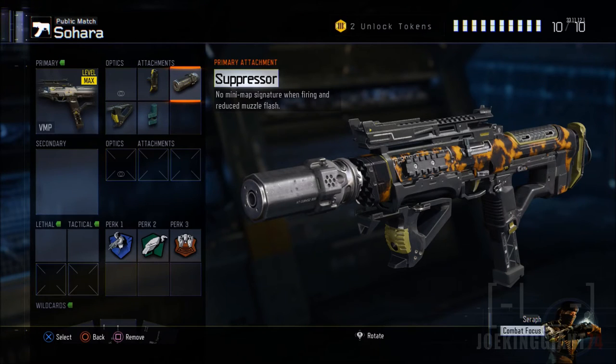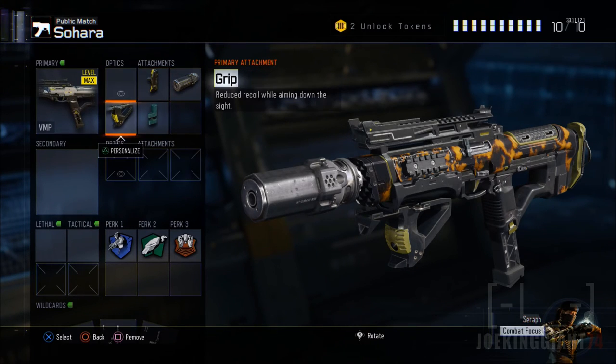The next attachment is the Suppressor. This is the one that keeps you stealthy — without it, this weapon is not stealthy at all. The Suppressor prevents you from appearing on the minimap. If you want something else, go ahead, but without it you're not going to survive very long.